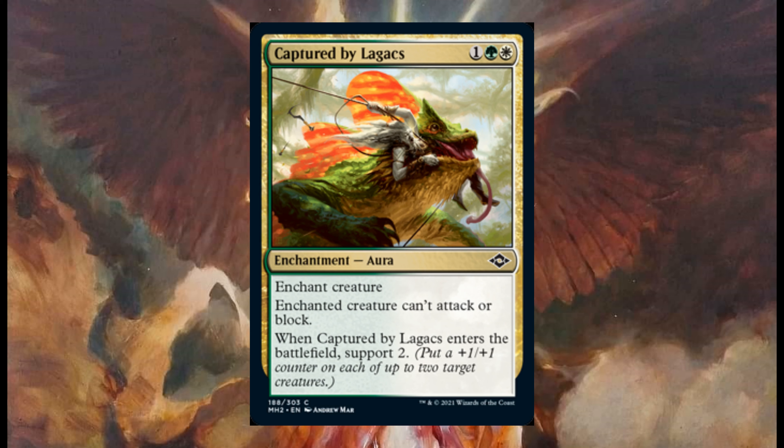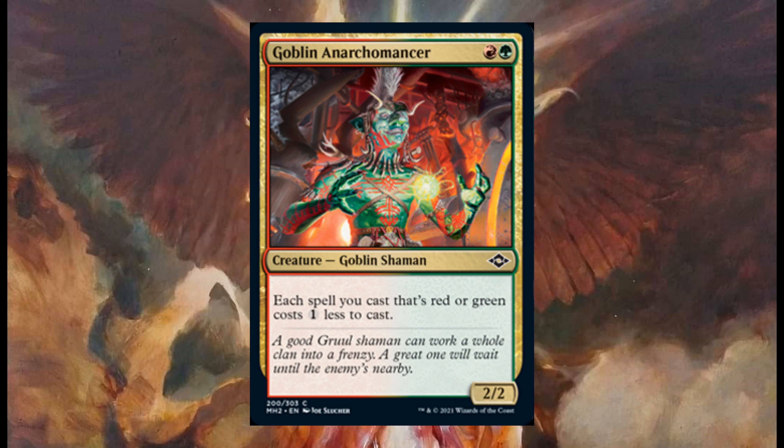Captured by the Lagax costs one white and one green — it's an enchantment. The enchanted creature can't attack or block, and when it enters the battlefield you support two. Next, Goblin Arachnomancer costs one red and one green — it's a two two.